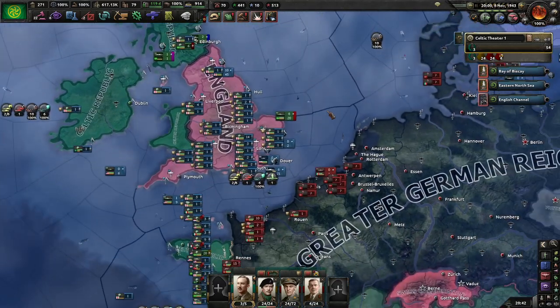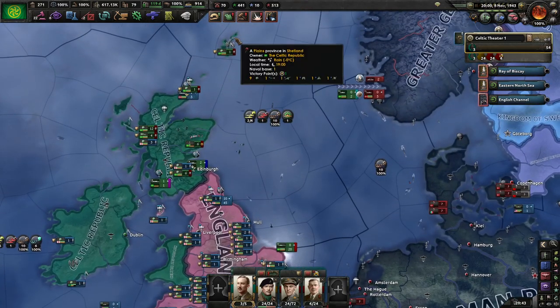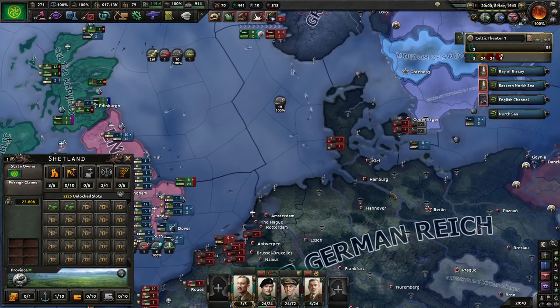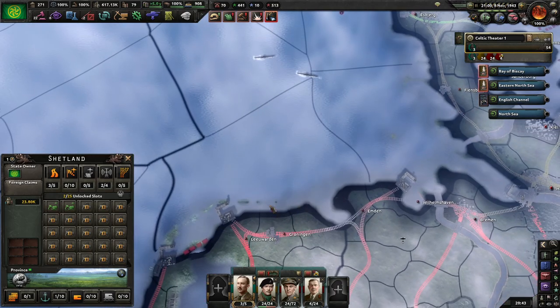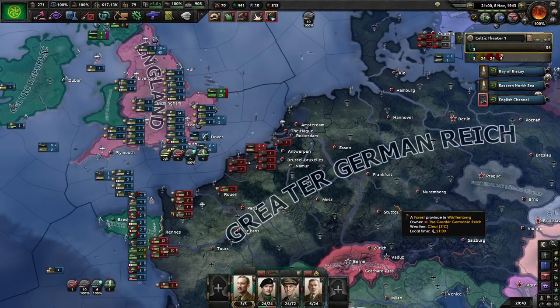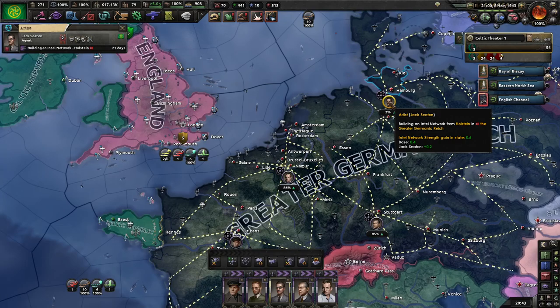Welcome back to the Celtic Republic in the Road to 56. We've just taken back Shetland's finally, and currently what I'm doing is building up to a naval invasion of possibly Groningen or Leeuwarden. That means I need to get some spy networks built up there, so agent work is underway.